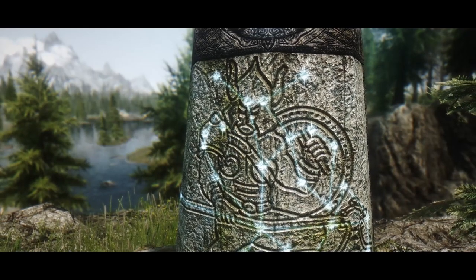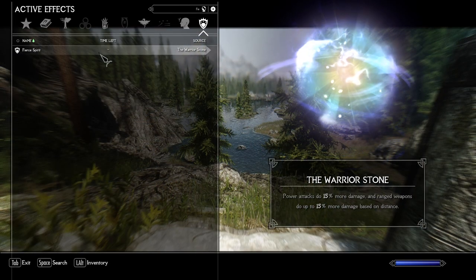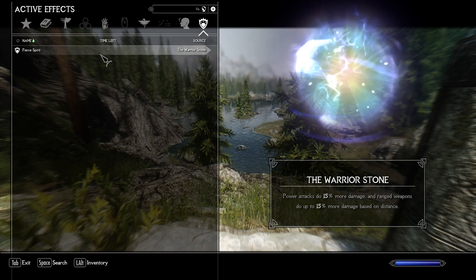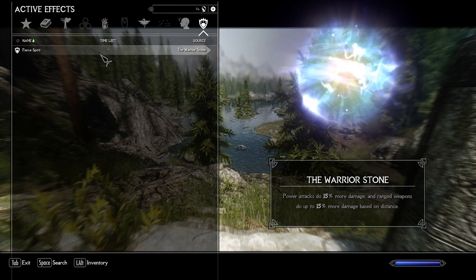For mid and late game, pick up either the Warrior or Mage Stone depending on your playstyle. I personally choose the Warrior Stone, as the biggest amount of damage will still come through physical damage. Also, the Warrior Stone empowers power attacks specifically, which will be our main source of physical damage.